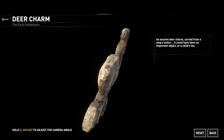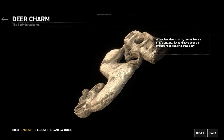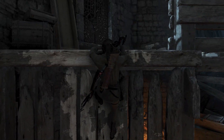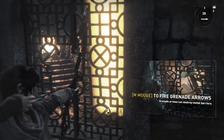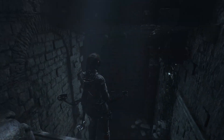An ancient deer charm carved from a stag's antler — it could have been an important object, or a child's toy. Get clear of the door! This mural shows the moment they found the valley. It must have looked like a paradise.